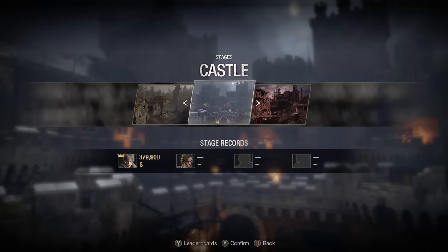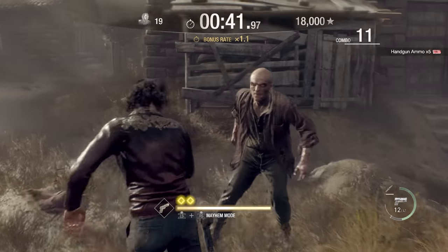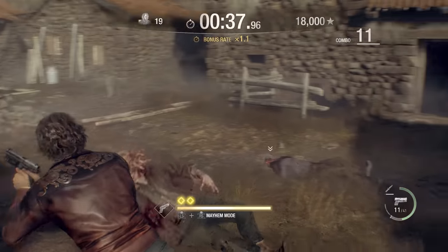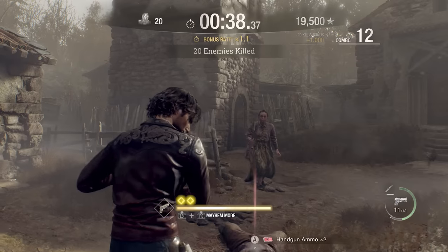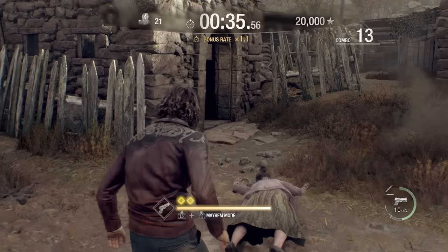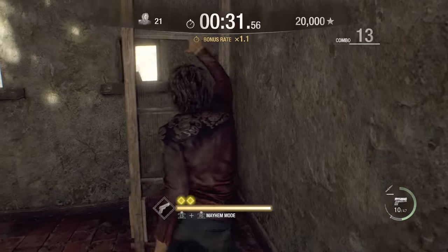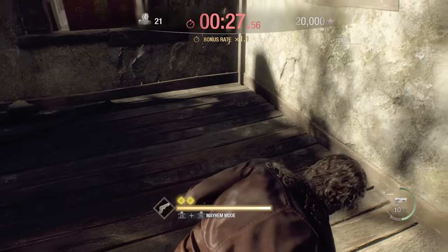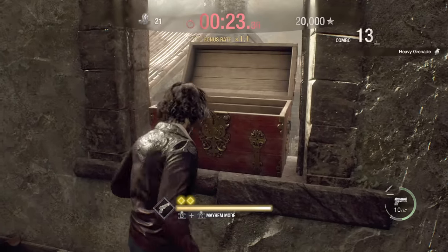This is ridiculously easy to do. I consider myself an average to poor Resident Evil player, and I managed to do it on my very first try. Just keep moving, keep killing, try and build up that combo meter, and save your grenades for when enemies start pouring into the level. Then take them all out in one go with a grenade to massively boost your score. And when there's a more difficult enemy, like a Garador for instance, go into Mayhem Mode by clicking in both sticks to do way more damage.